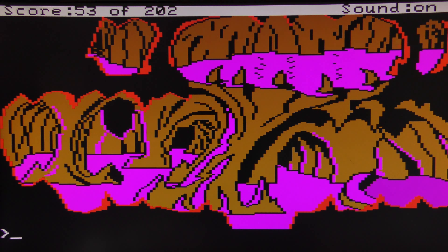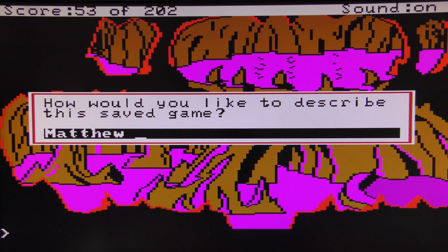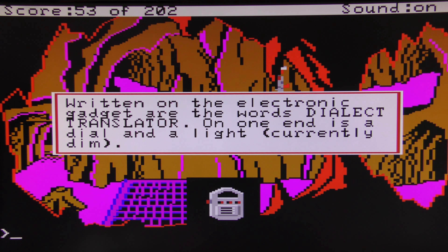Nevertheless I'm still going to save it just in case we have to come back. Let's continue around this little curve. Just before this, we picked up that gadget from the Arcada — from that sort of flight room launch bay closet. If we look at the gadget, you can now see written on it the words 'Dialect Translator' — one dial and a light which is currently dim.